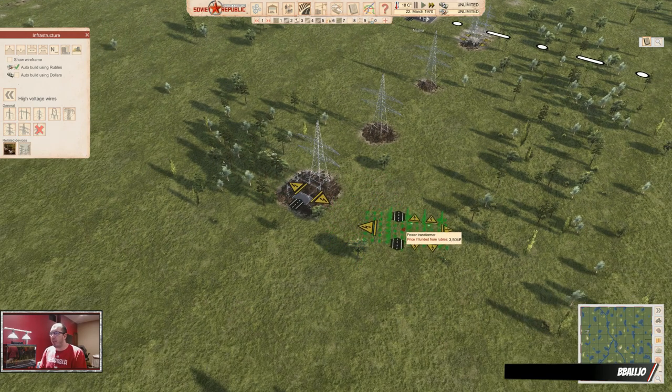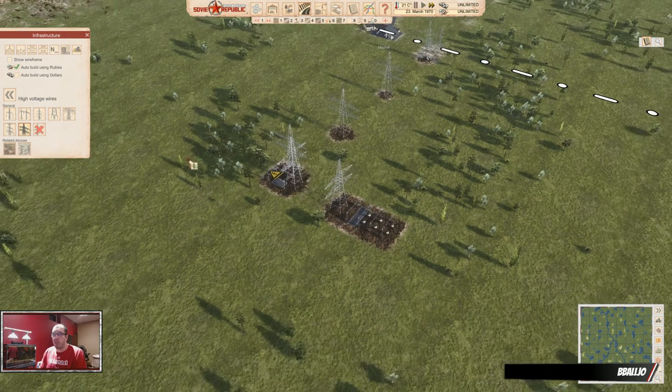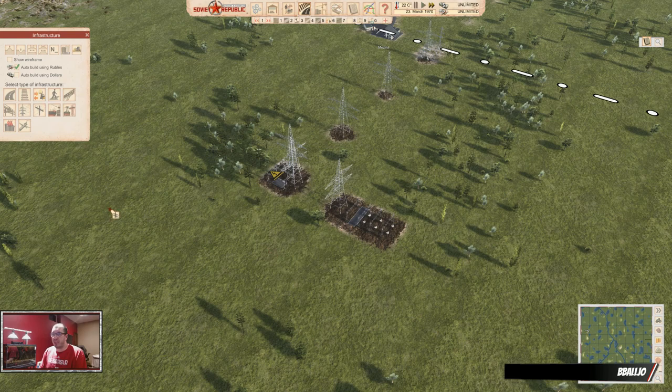There's one more thing. Here you can see the power transformer. The power transformer takes in one high voltage wire and splits it out into medium voltage wires. There are some mods you could use, or you can just use the vanilla ones — both are fine. To connect to the buildings around here, you need the medium voltage wires. There are three different versions: the largest one is 2.3 megawatts, and so on, smaller.